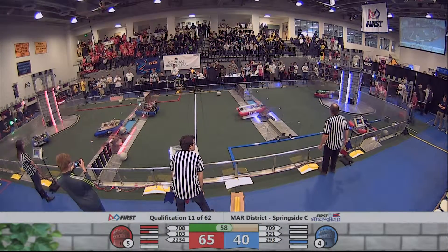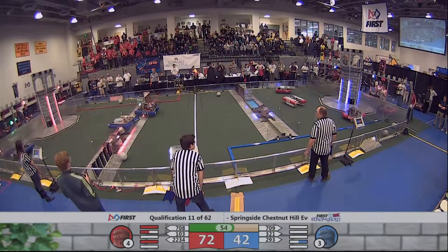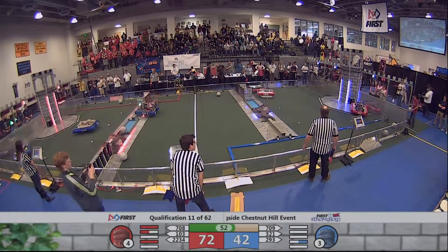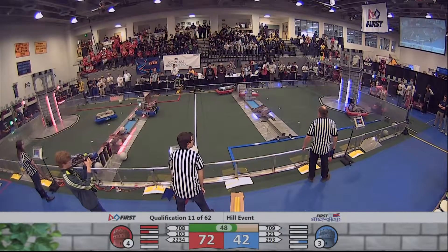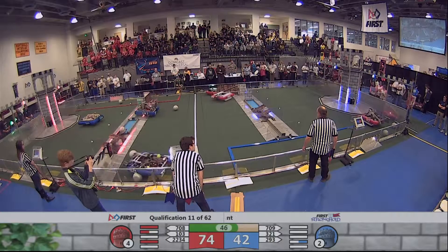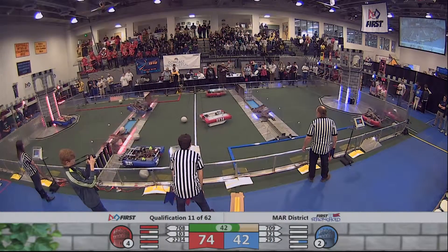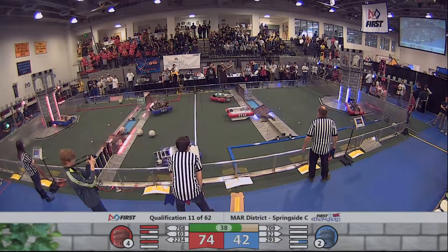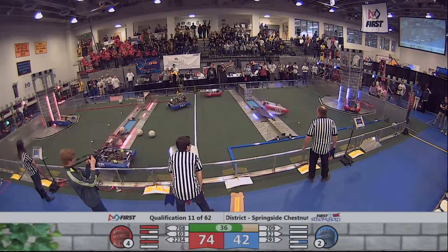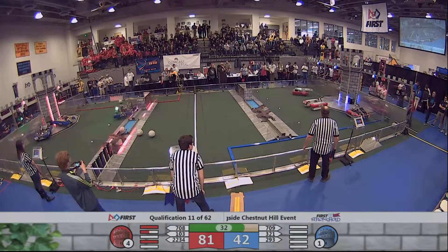With a ball stuck on the red outer works, it is effectively taking that out of commission. 22-34 through the Sally Port, back into the neutral zone. 708 trying to get a boulder taken care of. 103 has a boulder in position, trying to get one in the low goal for the Blue Alliance, bringing the tower dangerously close to low levels.